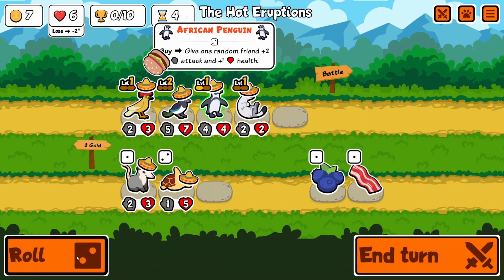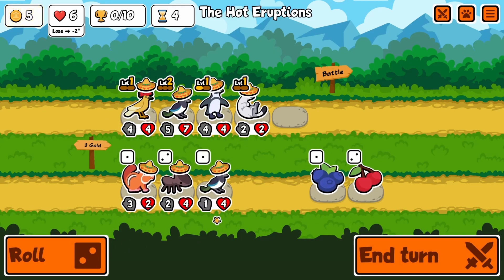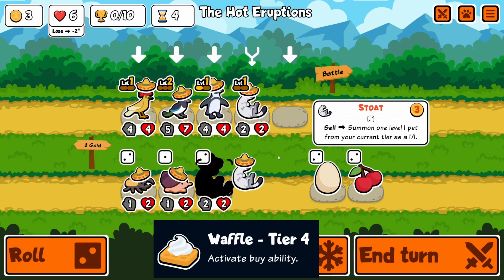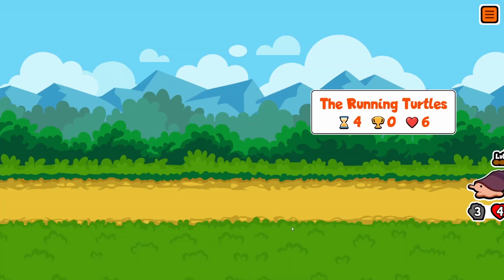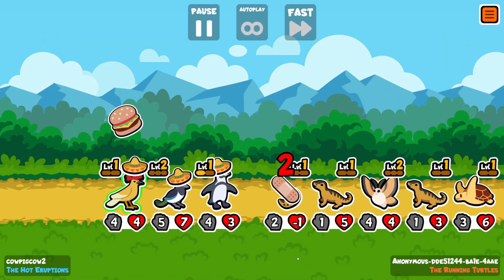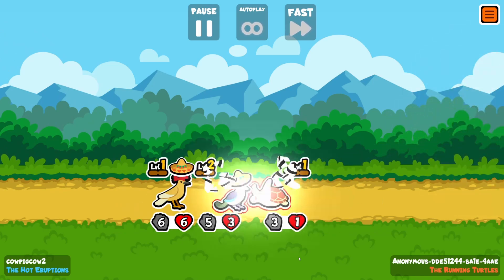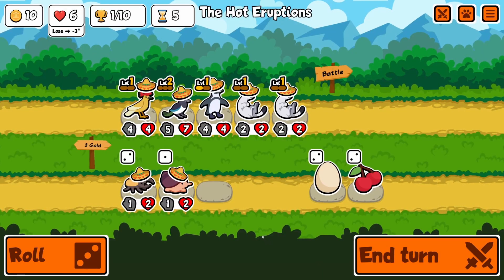I'm going to be trying to level up my African Penguin because there's some food I probably put in the thumbnail — it's called a waffle. The waffle, when you feed it to a pet, it reactivates the buy ability. Not even as a level 1, just the buy ability. So if you put it on a level 3 African Penguin, it's going to give something 6-3. And for a food that only costs 3, that is pretty good. So that is why I'm trying to level up the African Penguin — it's also just good stats.